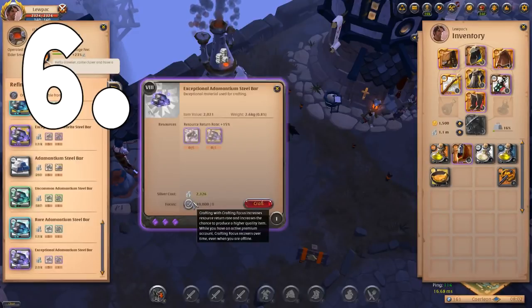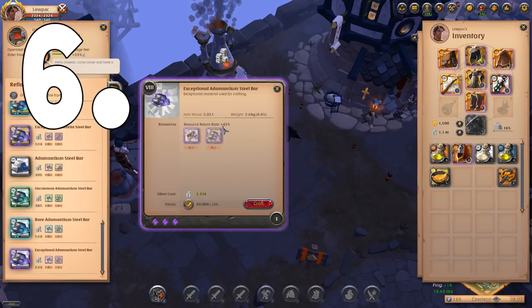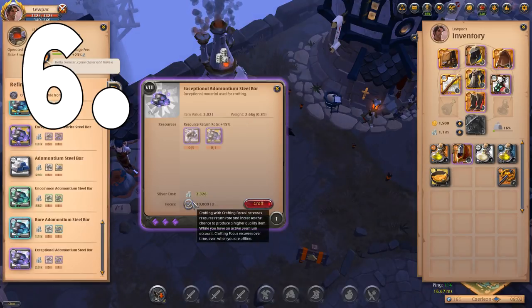Tip number six refers to crafting focus: with a premium account you get 10,000 crafting focus per day, and the tip is to make sure you're always spending it — never let it max out at 30k. Using crafting focus on any activity makes it more efficient, whether you're farming, breeding animals, refining, crafting, or studying. It will increase your efficiency, give you better returns, and crafting focus is essentially free money. For a new character this is especially important to maximize profits and maintain your premium. It doesn't matter too much what you use it on — I recommend focus-refining rare materials to make money to start — but the main thing is you're using it and not letting it go to waste.